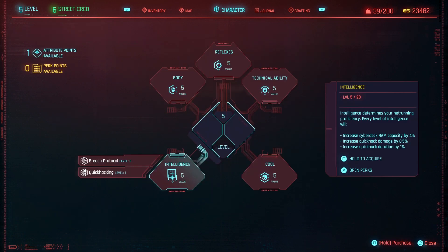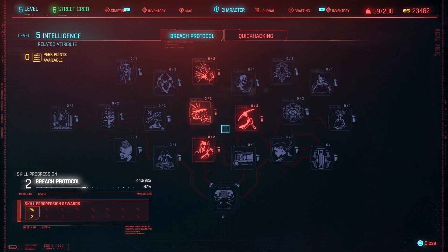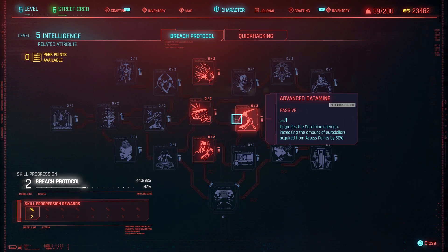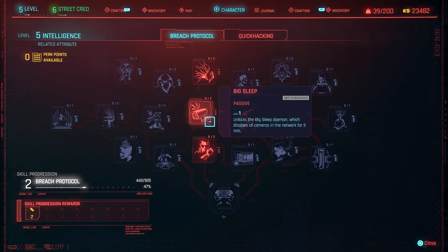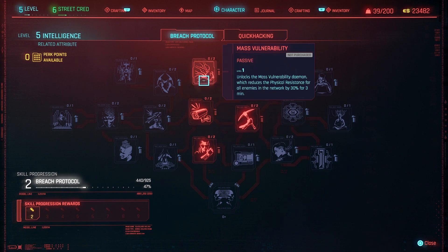Intelligence is another stat you'll use in some conversations. It covers Breach Protocol and Quick Hacking. Breach Protocol includes what are called daemons — these are used to disable or weaken enemies, or for instance make cameras unable to see you for three minutes. You also get increased money from little chests you hack, though money isn't really a big issue so I wouldn't worry too much about that.